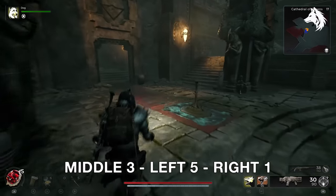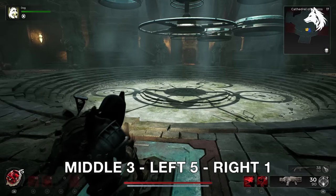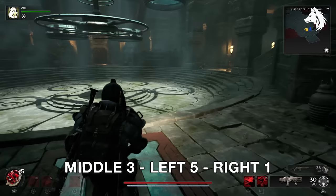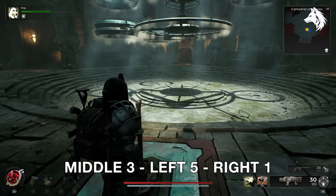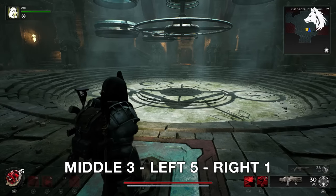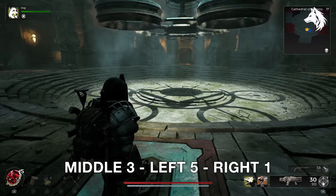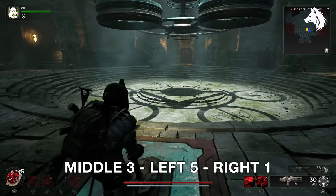In the Cathedral we have to pull a bunch of levers to unlock rewards and there are three different rewards, but you have to make sure that you do them in order. As you enter, do the following on the levers: for the middle lever pull it three times, then the left lever five times, and then the right one will unlock your first reward.